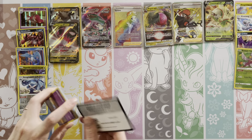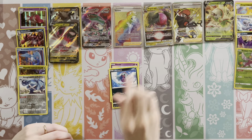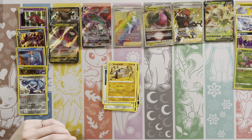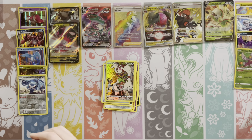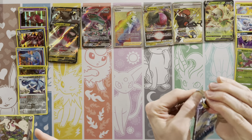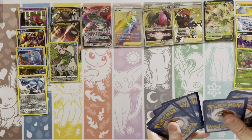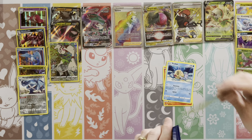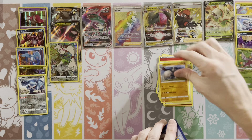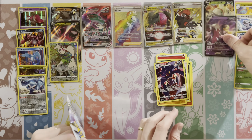A normal character card - Serena, Alakazam and... Swirlix, Marini, Indeedee, Ball Guy, Clink, Energy, Unidentified Fossil, Araquanid, Stonejourner, Smeargle - there's our first normal character card. There's a lot going on in that art - all the pink things. Fennekin, Phoebus, Spinarak, Beldum, Krogon, Energy, Golbat, Hero's Cape, Dawnfan, and Malamar. A Mawile - that's a character V. Mawile has a character V.